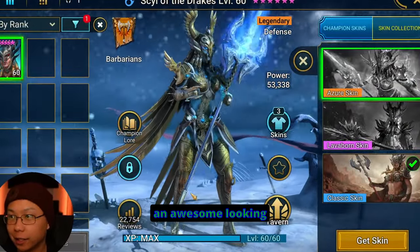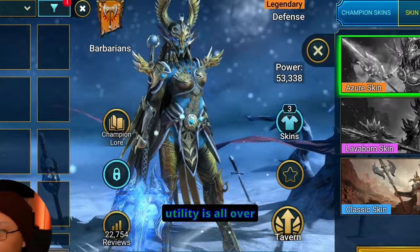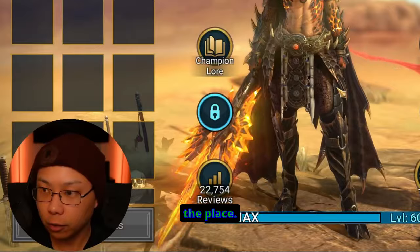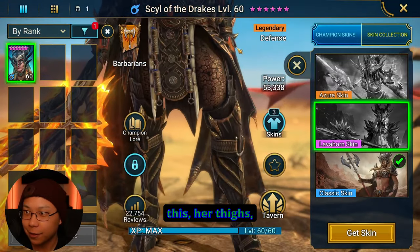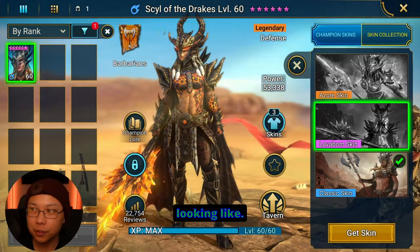Sill of the Drakes — an awesome looking champion to begin with, and her kit, her utility is all over the place. Look at her thighs, by the way. I just realized this — her thighs have like a lava texture almost.